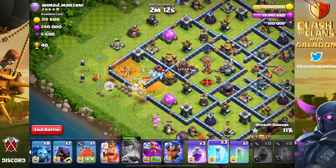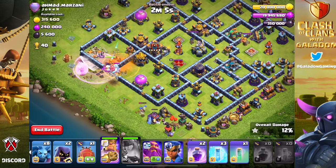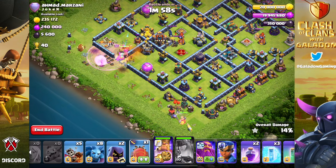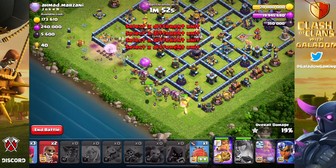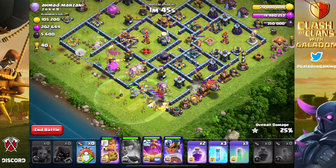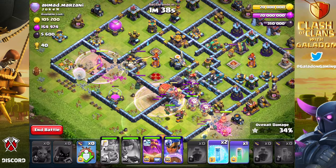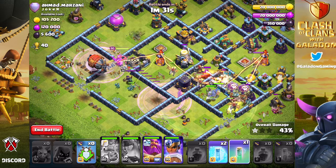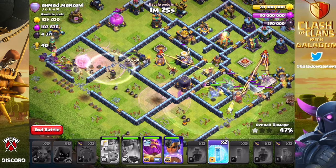A baby dragon hopefully makes the archer queen go toward the clan castle - it works out, she heads in, we get the CC and the inferno tower. The funnel needs to finish on the right-hand side. The barbarian king was supposed to go up the side and up the lab but kind of goes into the middle instead - that's fine. Then we spam everybody else. The blimp lands essentially on top of the defending archer queen - or no, it pooped itself in the corner anyway. There are just too many moving parts for me to keep track of.